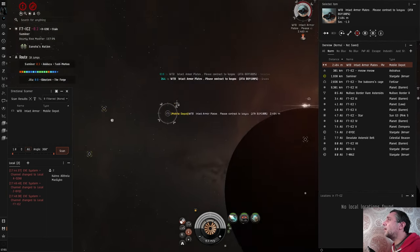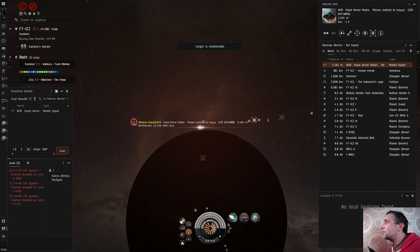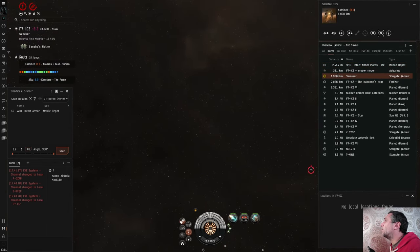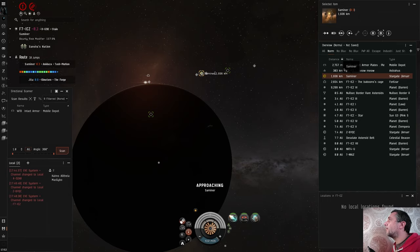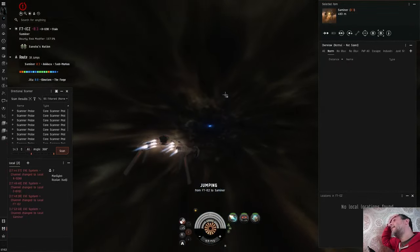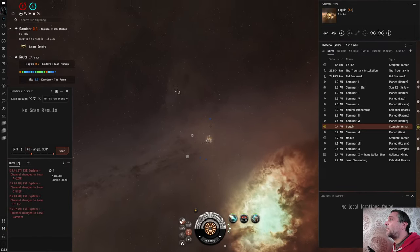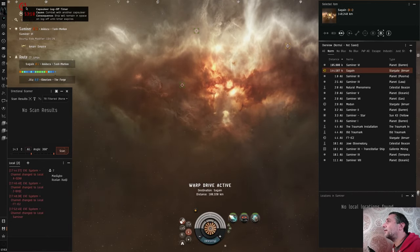Now I know I'm going into low security space because the solar system's got a name — it's not just a bunch of numbers and letters. So I no longer have to worry about bubbles. Killing somebody in nullsec doesn't affect your security status — you don't get a criminal timer or a suspect timer — but I'm now in low sec. And I can't use my filament again for another 13 minutes. I'm now in high security space. This is going to be the biggest issue: Abazon. It's probably going to have two gate camps. It's the one low security system between Jita and Amarr, and if you avoid it it's about forty jumps, but about eleven or twelve if you go through Abazon.